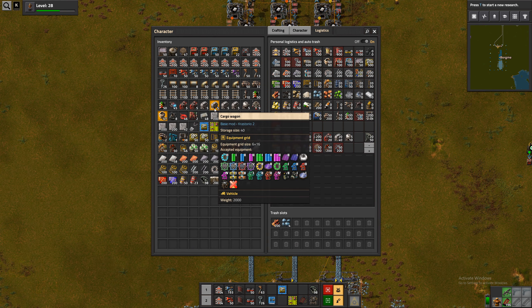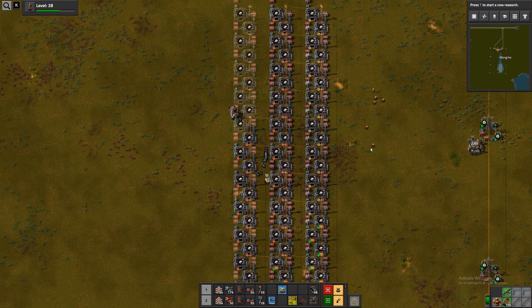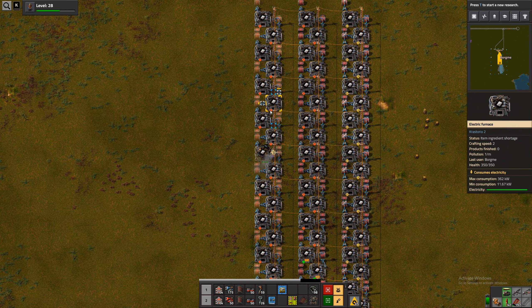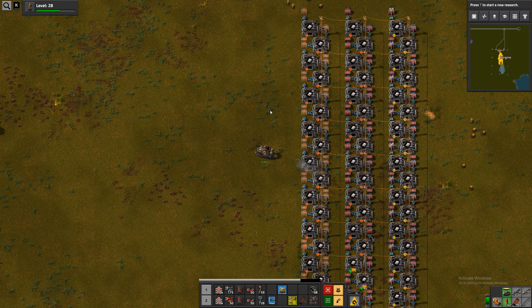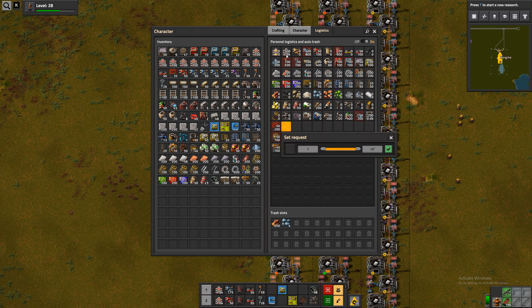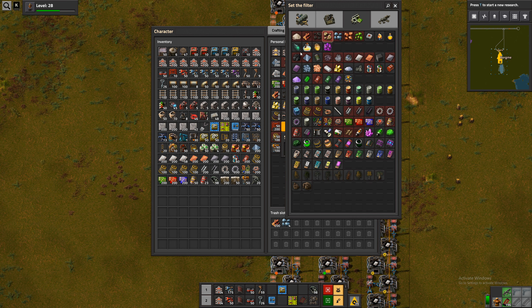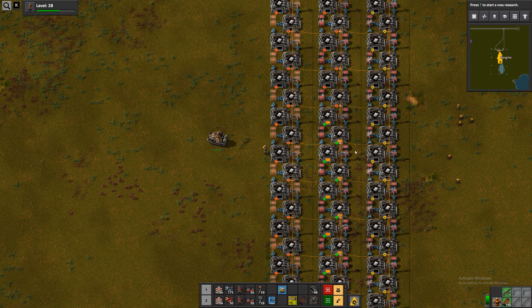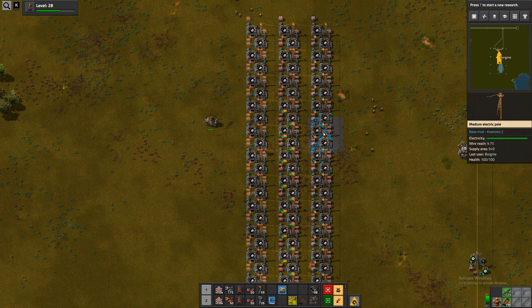And are we already out of underground belt again? Holy moly. That went faster. Let's get this out of there. Have we gotten any stone by any chance? Nope. We need somewhere in the base that produces repair packs, cause I don't want to be producing those in hand all the time.